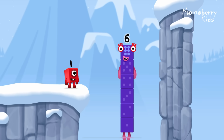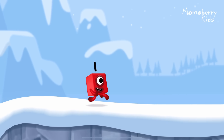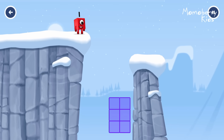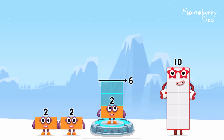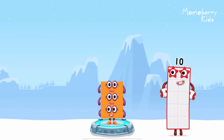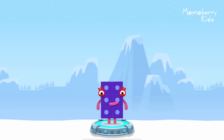I am six in the mix! Add number blocks to make six. Two, two, two. You solved it. Two plus two plus two equals six.